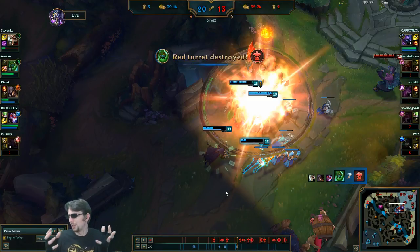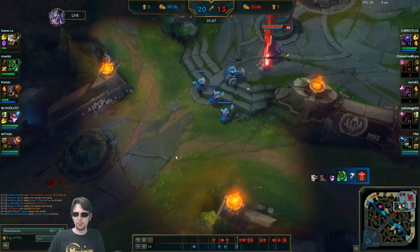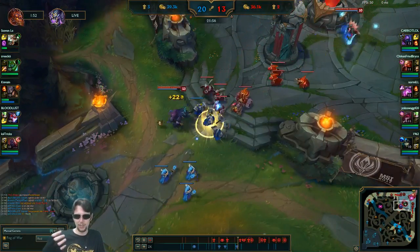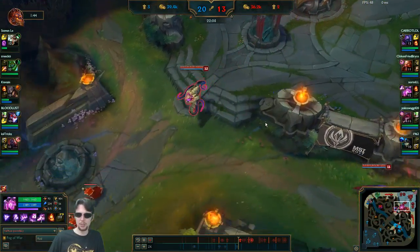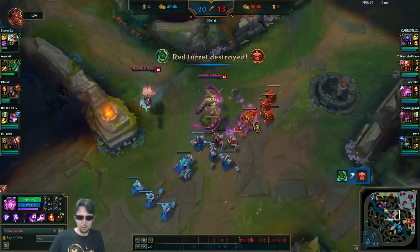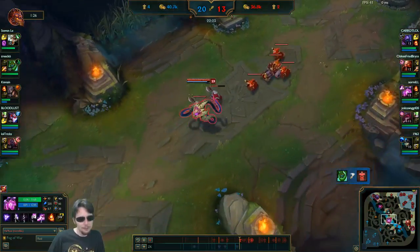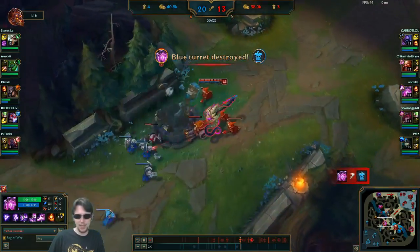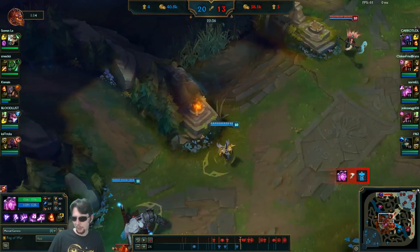I gotta remember — it's such a teamfight-oriented ability for Vel'Koz, because it can do so much to so many, that I can't try and use it to just pick individuals off unless they're in a very easy position. And this is just not having proper map awareness — we saw on the minimap both Vayne and Sion coming. Maybe it was correct to try and run to the rest of my teammates, but I don't want Vayne to condemn me into the wall, so I try and run away from her as much as possible and hook around. Unfortunately Riven shows up, which means I've got no hope.